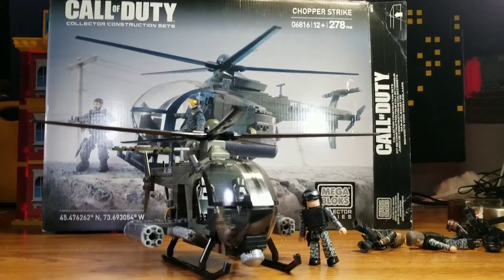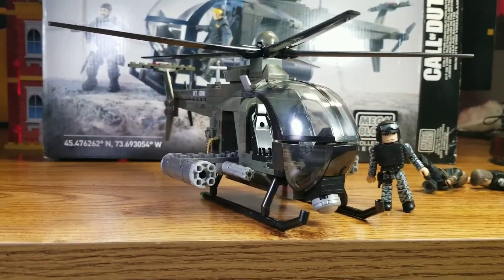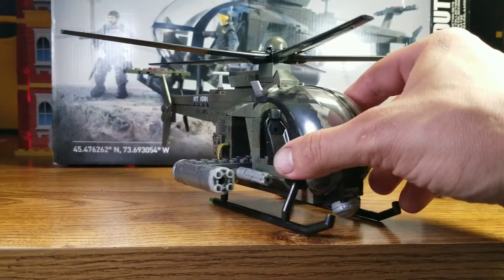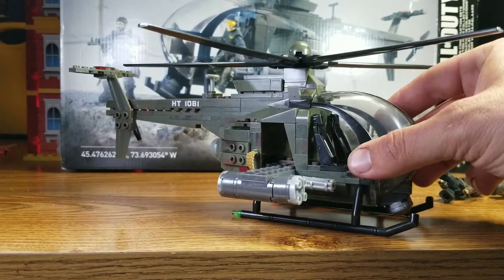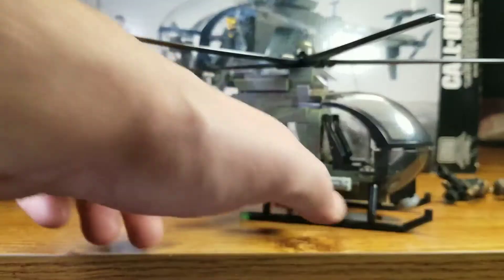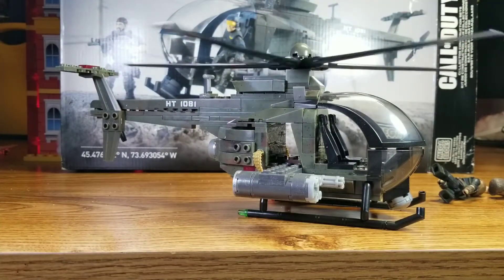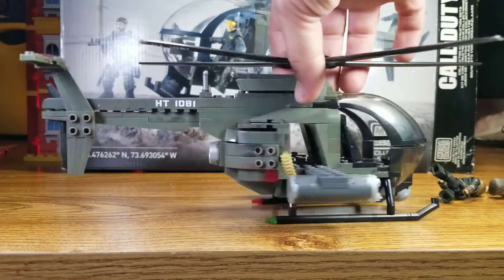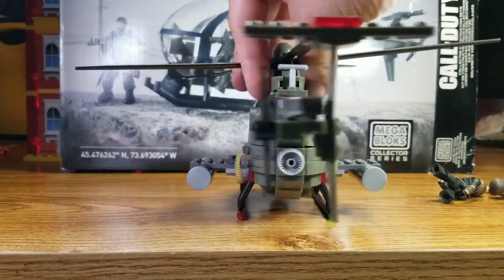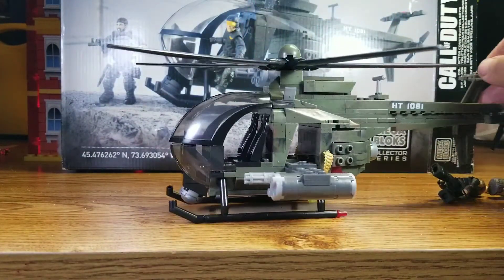Let's get a closer look at the actual helicopter itself. This thing is pretty great — it's perfect scale. It's got these guns on the sides, these mini-guns or whatever they call them, and I'm guessing this is supposed to be a missile launcher. It's got tons of detail, including a chain feed for the guns — looks like I have one of them backwards though.